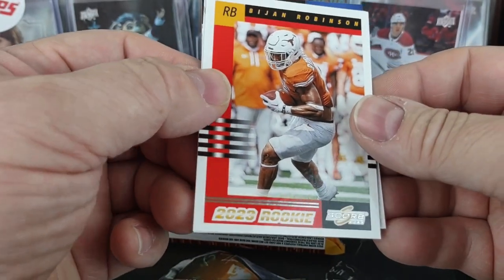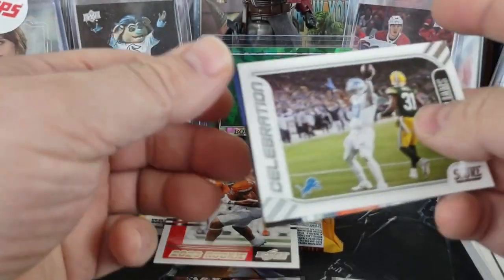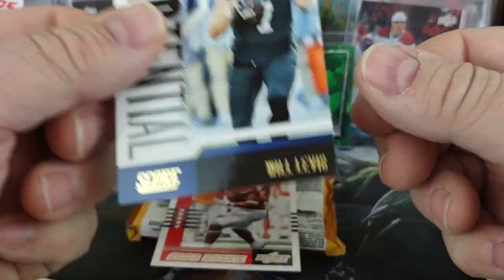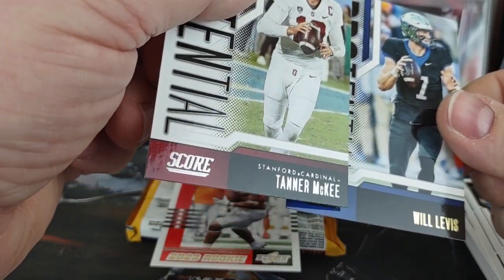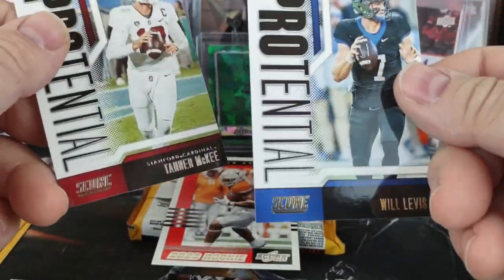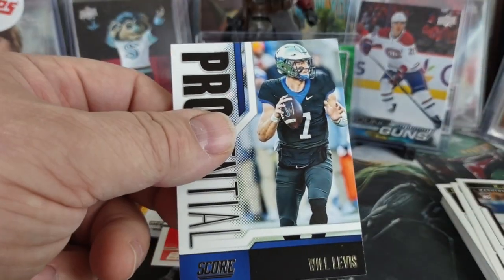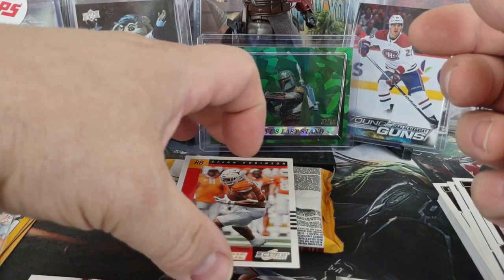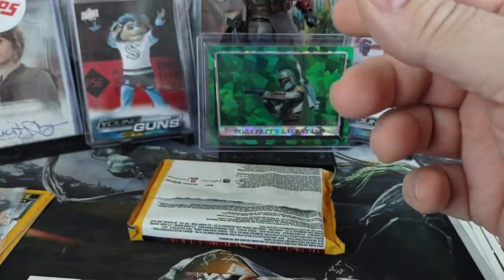Jaylen Waddle specifically. Another Score retro rookie — Bijan Robinson. Celebration for Jamal Williams. Pro-Tential for Will Levis, and that is a gold parallel. They must not have the college license because it does not show Will Levis's college. So we'll sleeve that up along with our retro cards, and then we'll go into our final pack.